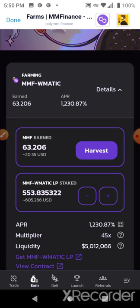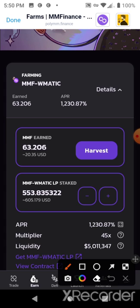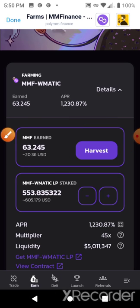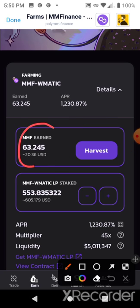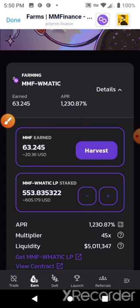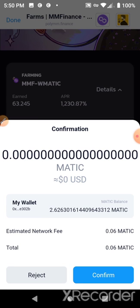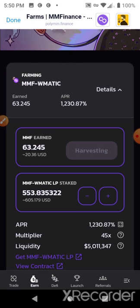If you like this content, don't forget to smash the like button and subscribe if you want to see more. I'm going to harvest my rewards from the MMF/MATIC liquidity pool — these are my rewards for providing liquidity as a service by staking my funds in there. Then I'm going to go set up a limit sell order.